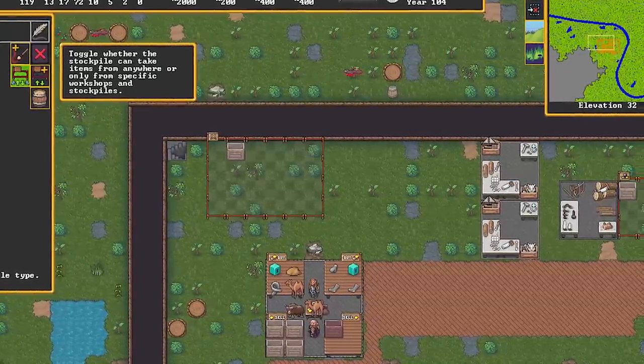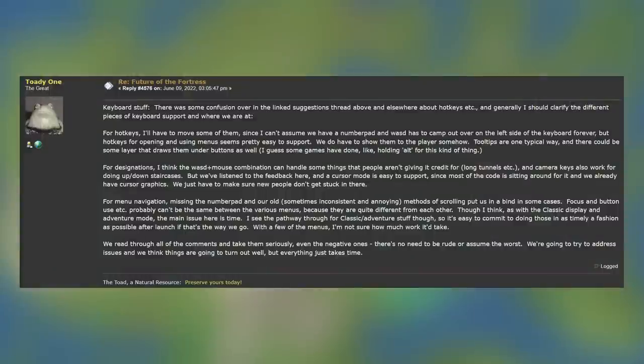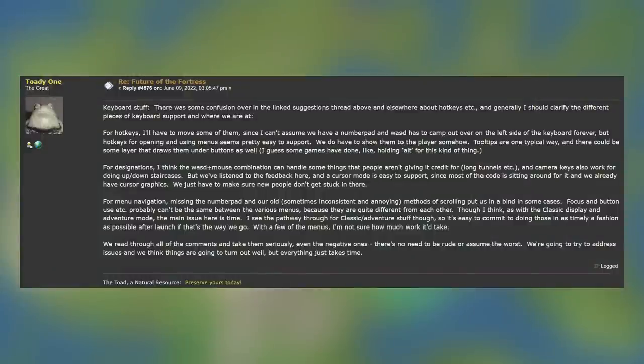For menu navigation, missing the numpad and our old, sometimes inconsistent and annoying methods of scrolling put us in a bind. In some cases, focus and button use probably can't be the same between various menus because they are quite different from each other. Though I think, as with the classic display and adventure mode, the main issue here is time. I see the pathway through classic and adventure stuff though, so it's easy to commit to doing these in as timely a fashion as possible after launch, if that's the way we go.